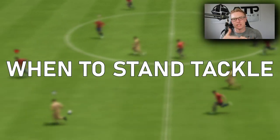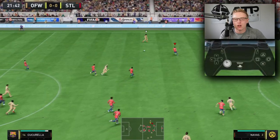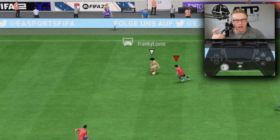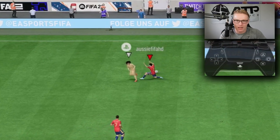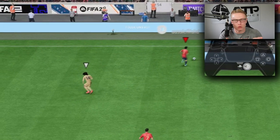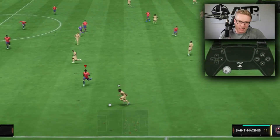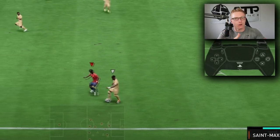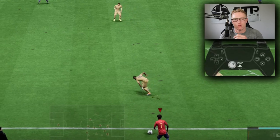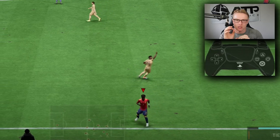Depending on which distance you are from the attacker will depend on what type of standing tackle you do. If you're close to them but they're starting to get away, the lightning fast tackle — R1 plus tackle — is better. Then you have the normal one, which is very good if you're in a good area to make that tackle. There's also the crunching tackle where you hold it down to reach the attacker when you're a little further away. I do recommend just tapping it in most situations.